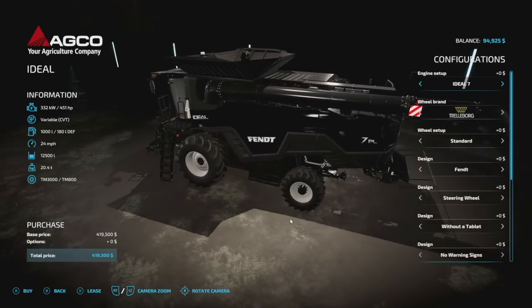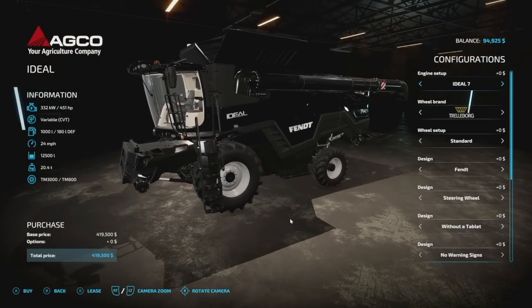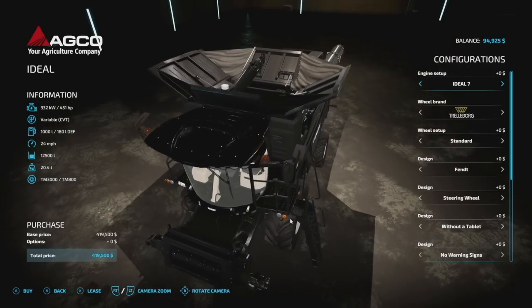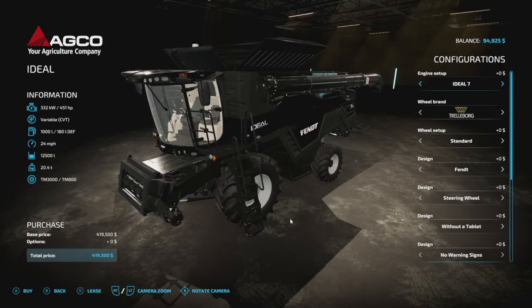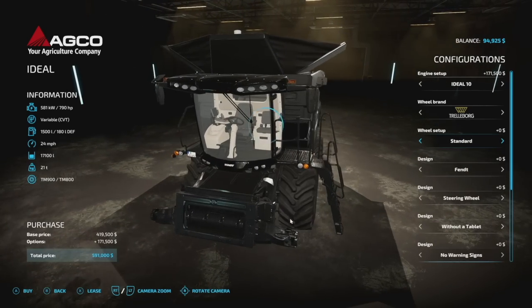Here's a really cool mod — the Akko Ideal Harvester, which was extremely popular in FS19 and has been modified very significantly. It starts with 451 horsepower, variable transmission, 1,000 liters of fuel, 24 miles per hour, 12,500-liter tank capacity, weighs 20.4 tons, and is 24 slots just for the combine. Engine options include the Ideal 7, 8, 9, and 10. Wheel brands include Trelleborg, BKT, Michelin, Continental, and others, with wheels or tracks available.